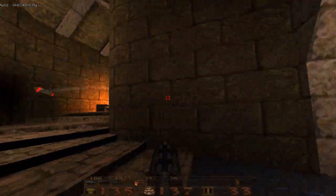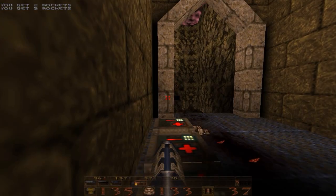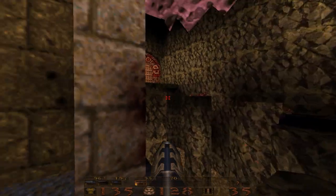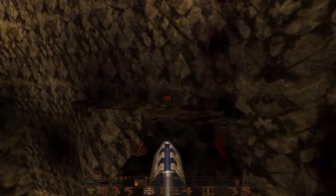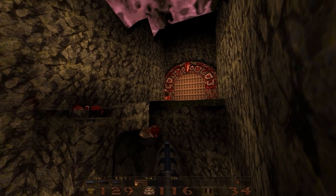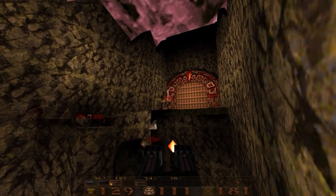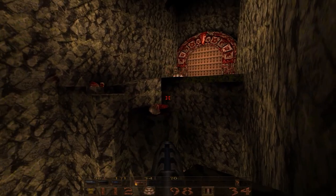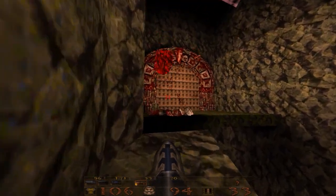These guys we're just going to take out like this. We have plenty of health. But we got some zombies up on these platforms up here, so let's run and jump across. Oh wow — he's slicing up the zombies for me, nice. I'll get out of here, clear him out, and die. There we go.